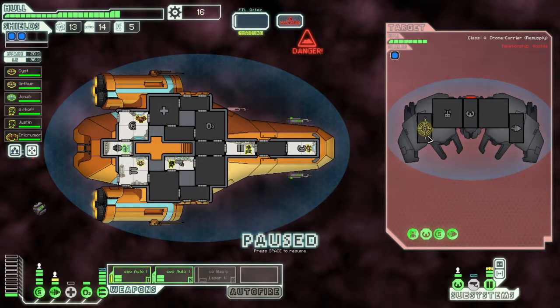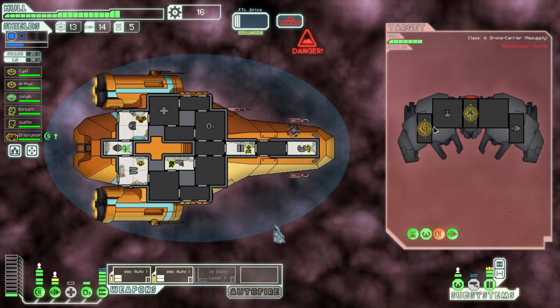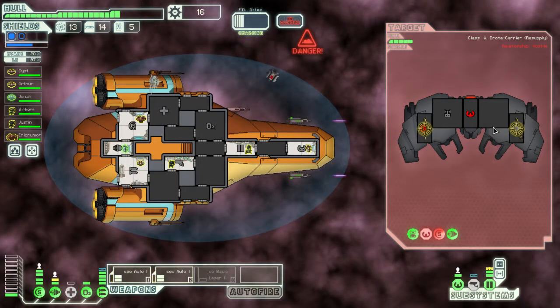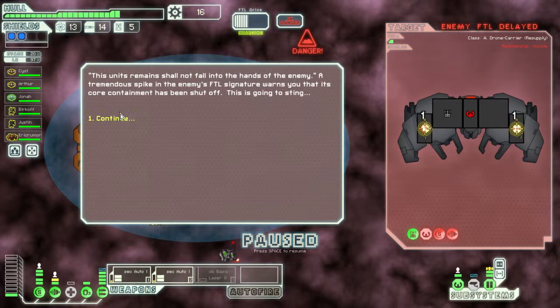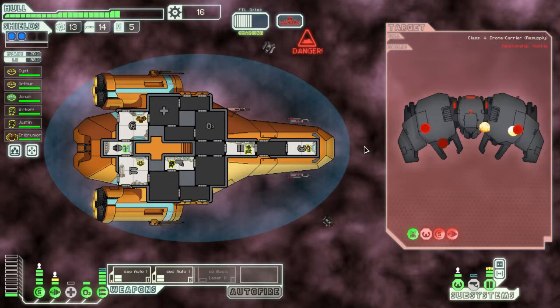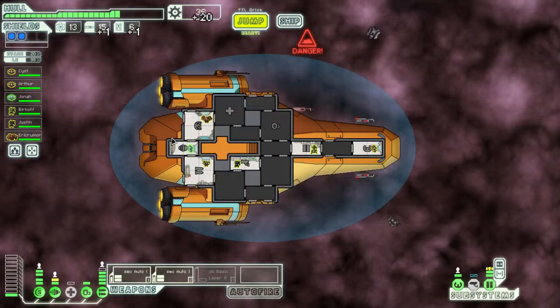I'll start by targeting the shields. That should be good. Now I'm going to put this one on piloting - I don't feel threatened by these drones, which is my reasoning here. Now let's go on engines. The unit's remains shall not fall into the hands of the enemy - a tremendous spike in the enemy's FTL signature warns you that its core containment has been shut off. This is going to sting? I don't think it's going to sting - at least not me, because you're dead. One missile, one drone part, and 20 scrap. Decent reward.